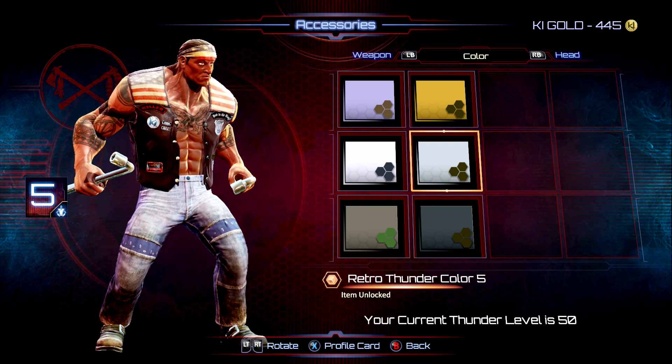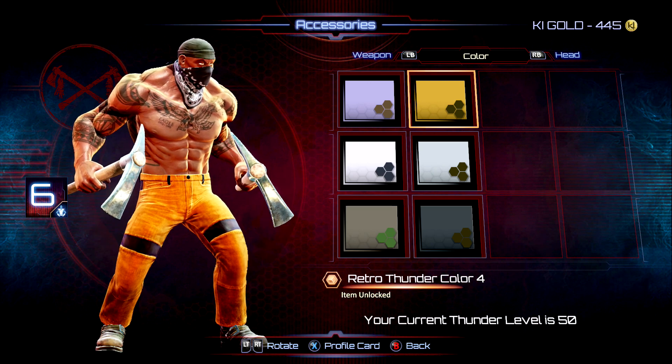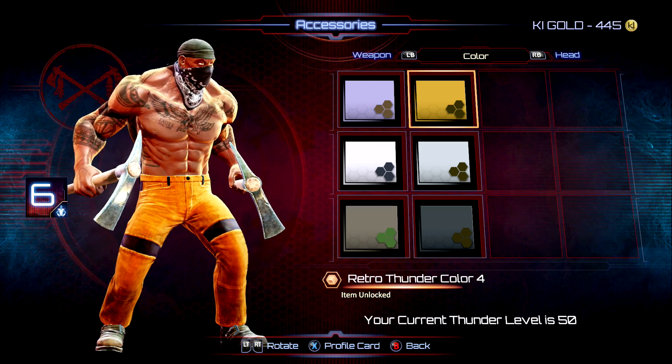And then for his last slot, number six, we went with the construction weapons, construction pants, and the outlaw headpiece.